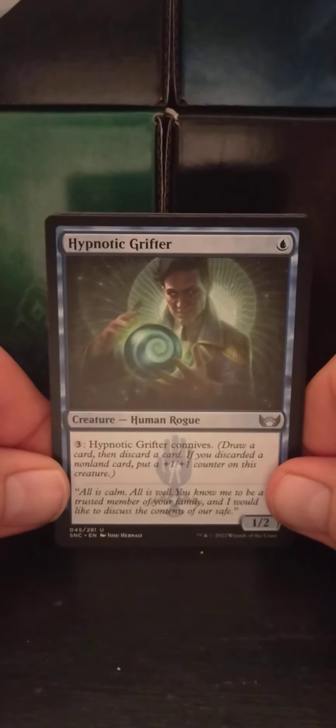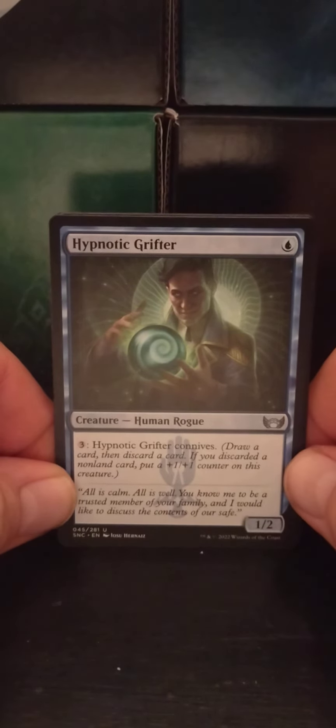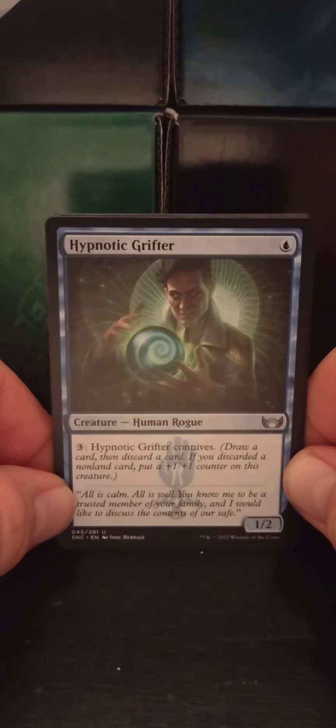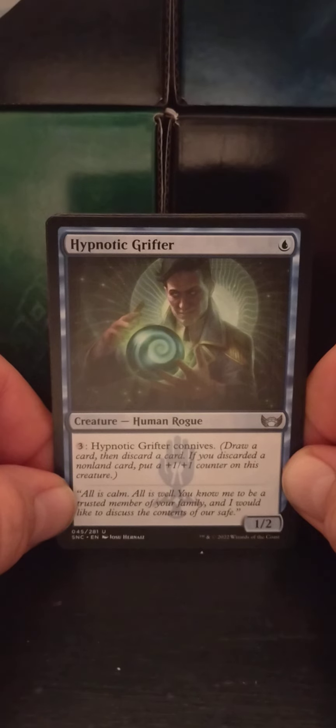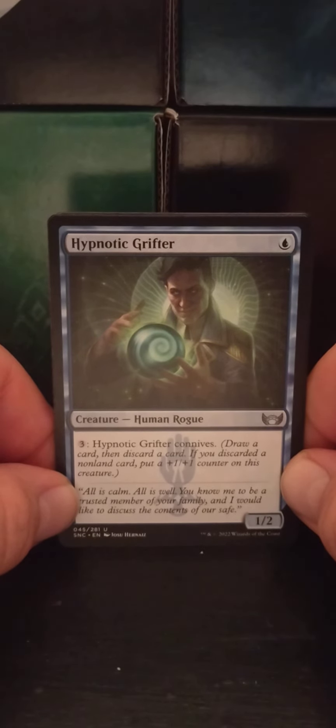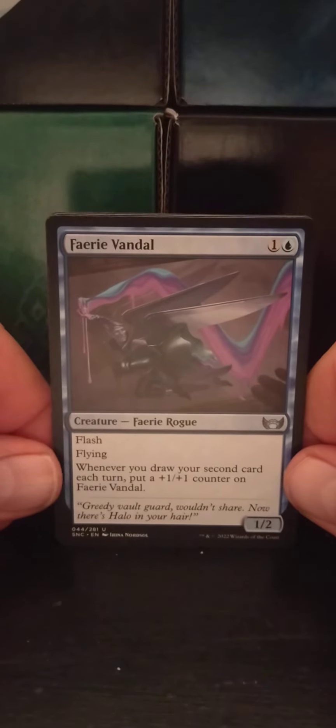Hypnotic Grifter — a single blue human rogue, one, two. Pay three: Hypnotic Grifter connives. Reminder text: draw a card, then discard a card. If you discarded a non-land card, put a plus one, plus one counter on this creature. It's pretty connivey.